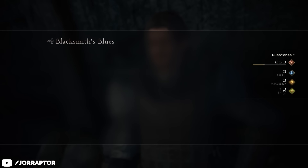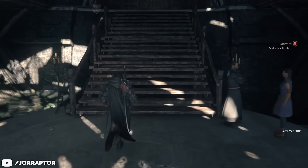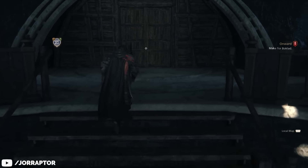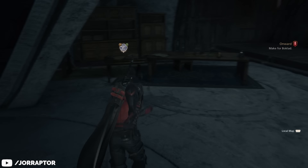Now in order for the second quest step to appear, we need to continue with the main story until we've completed the quest chain Letting Off Some Steam. If you've done that and the first part of Blacksmith's Blues, Clive will have received a letter in his room that starts the second part of the Blacksmithing Quest.